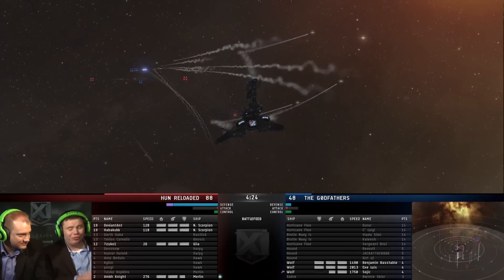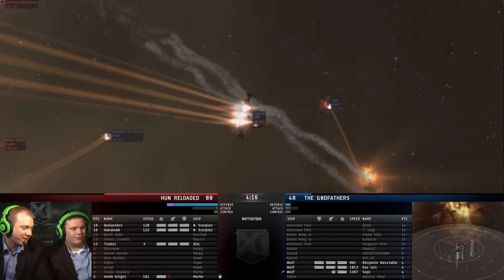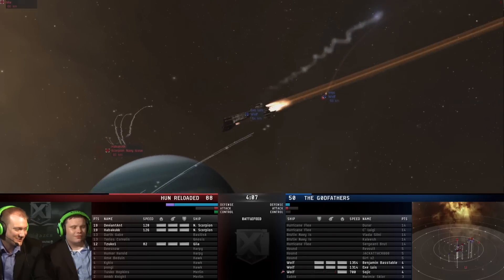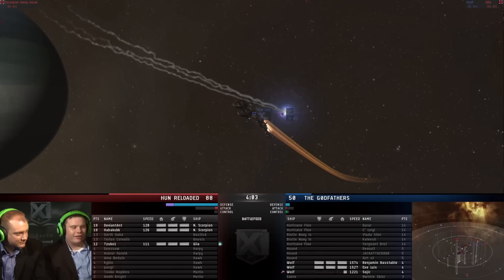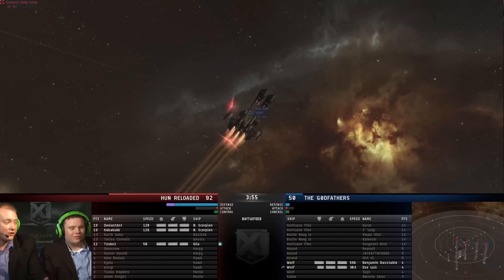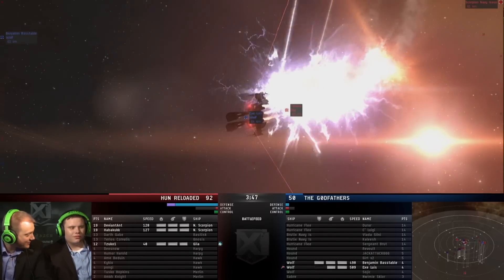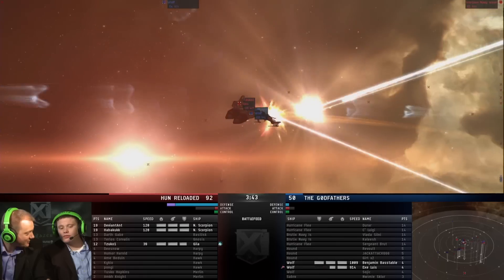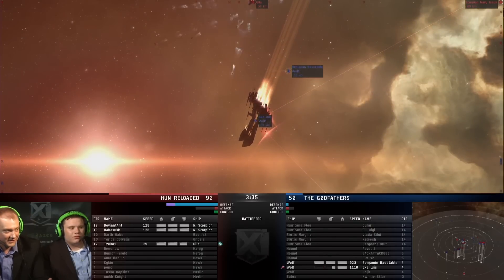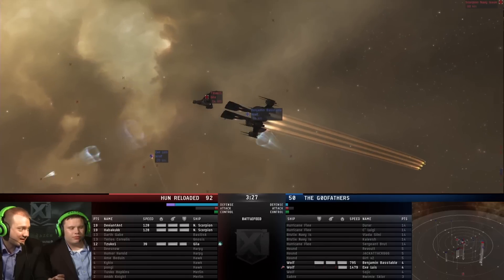The Navy Scorpions are using target painters and with cruise missiles — roughly 400 explosion radius plus explosion velocity penalty against a microwarpdrive-bonus to sig — damage application is pretty rough, but the target painters help a lot. The last Merlin for Hun Reloaded is dropping, as is one of the Wolves. There's no way Godfathers' Wolves are going to score the 38 points they need to win — they can't break the tank on a Navy Scorpion. They'd need both Navy Scorpions to make up those points.